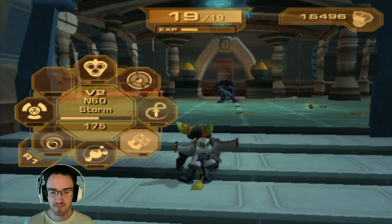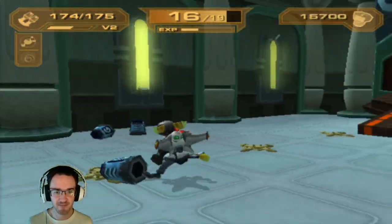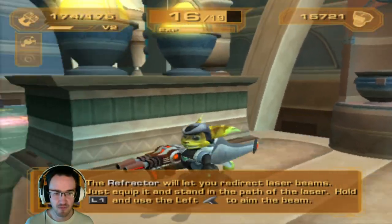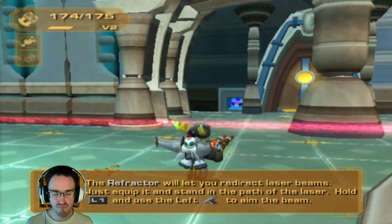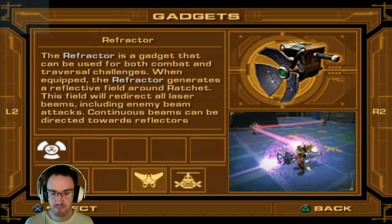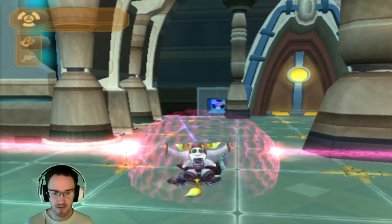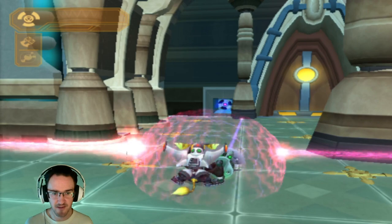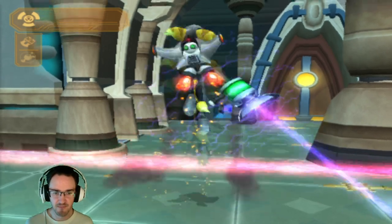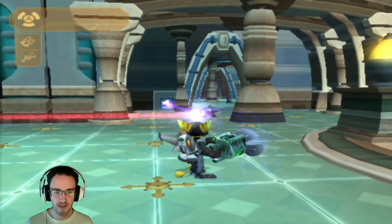We've got this guy. Didn't expect him to get a hit on me. It said something about — the infector will let you redirect laser beams. Just equip it and stand in the path of the laser. Hold L1 and use the left analog stick to aim the beam. Like this? I'm trying to get it right there. Come on, a little bit further. There we go. Not bad.